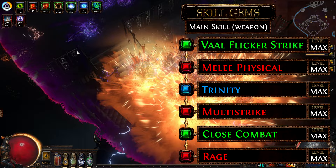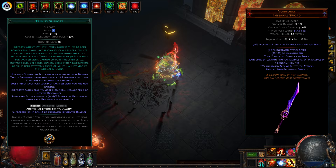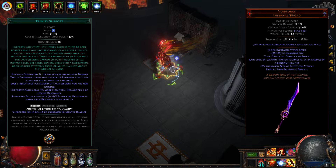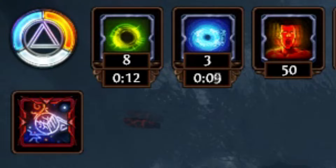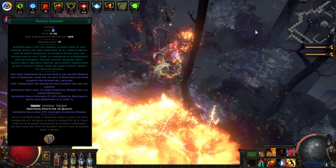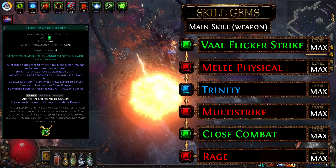We are supporting our main skill gem with Melee Physical Damage, Trinity, Multi-Strike, Close Combat, and Rage Support. The way Trinity works is each time you hit with White Forge, a massive 700% of your physical damage is gained as a random element. Hence in 3–5 hits, we can easily get the support gem activated as you deal the same amount of all 3 elements — fire, cold, and lightning damage. You will notice a triangular icon on the buff when it's fully functional. At this stage, Trinity applies 30% more elemental damage plus 16% elemental penetration — one of the strongest support gems in the game when used correctly.